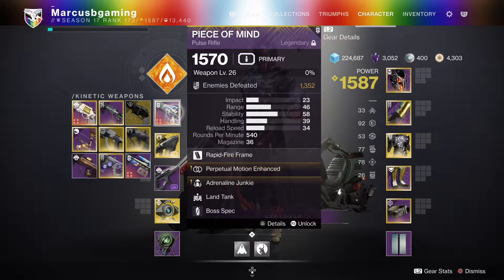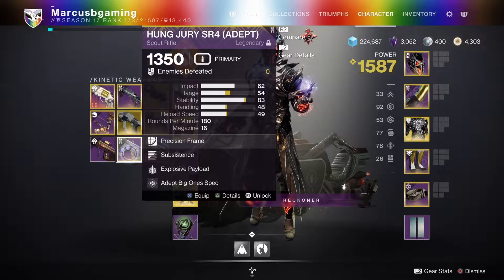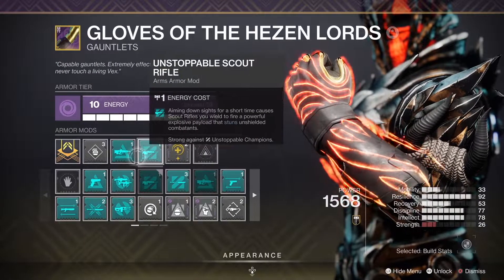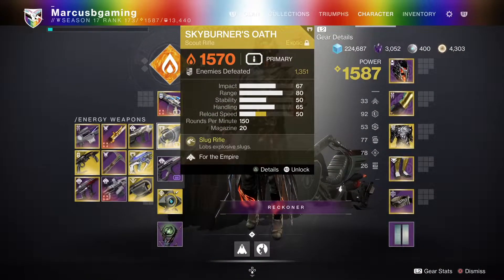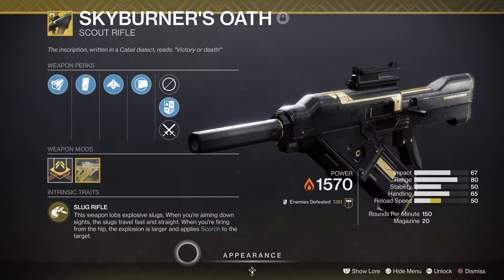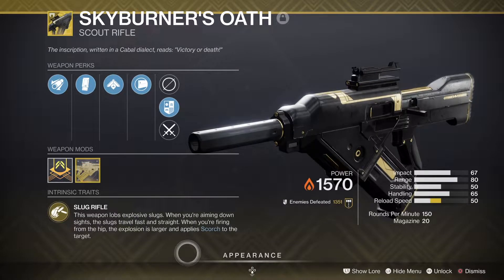For guns, mostly mid to long range weapons like scouts, pulses and autos work. But of course this all depends on what guns have the seasonal artifact mods for unstoppable and barrier champs. Another option is having at least one person running Skyburner's Oath for extra damage to Cabal and shooting through their shields and the boss's bubbles.